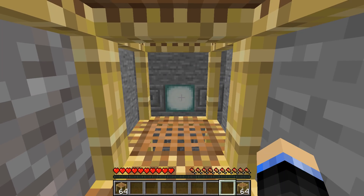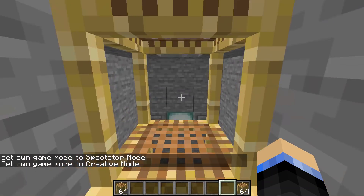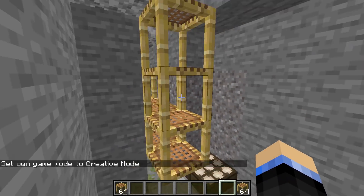Now, if you don't have an auto-clicker, there is a simple workaround. If I can get back into creative mode. But before I show you that, I can just show you that we do have some of these blocks that are coming up.